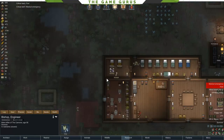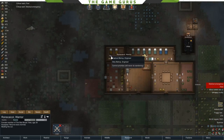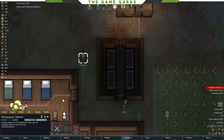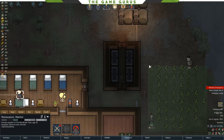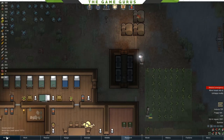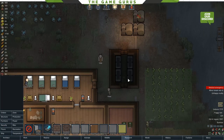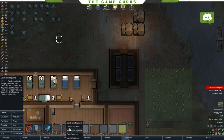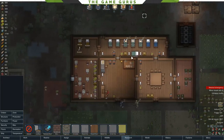Something blew up — one of the batteries short-circuited. The wood structure caught on fire. Luckily we are away from the rest of the building, so I'm not super worried. I've got 800 limestone, so we'll put some limestone flooring there so the floors don't catch on fire.